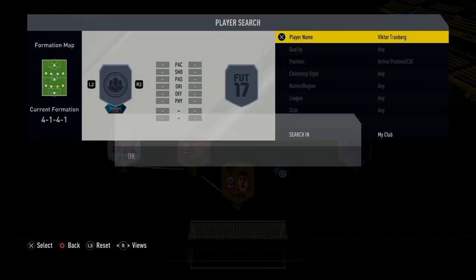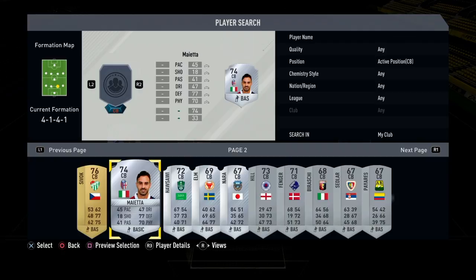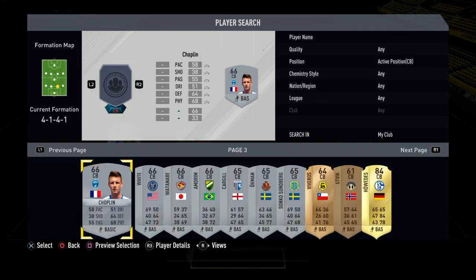Following that, I was going to go for a guy called Tranberg, but he was too expensive, so I actually went for a different player. I have so many center backs in my club, but yeah, that's him — Fender. There he is, select him.